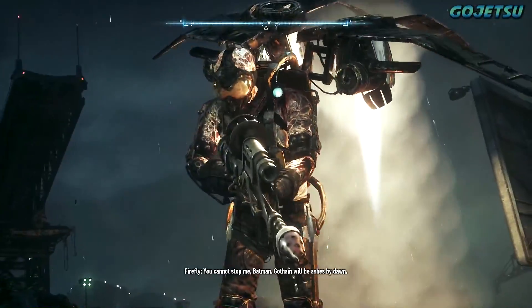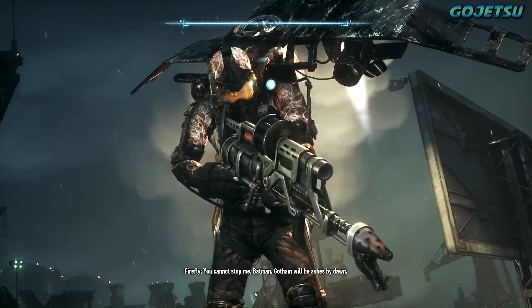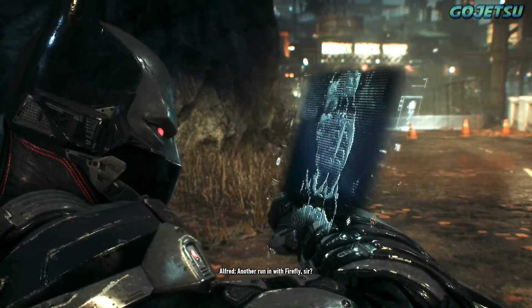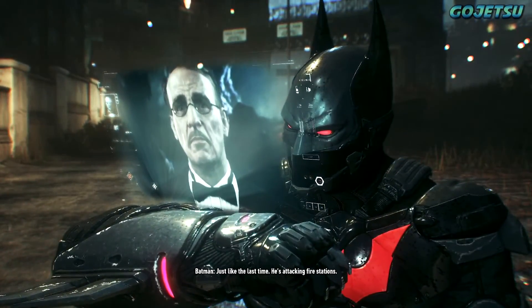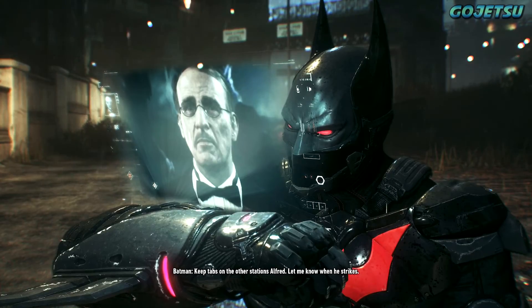Firefly: 'You can't stop me, bad man!' Alfred: 'Another run-in with Firefly, sir. Just like the last time, he's attacking fire stations. Perhaps he takes their work personally, sir.' Batman: 'Keep tabs on the other stations, Alfred. Let me know when he strikes.'